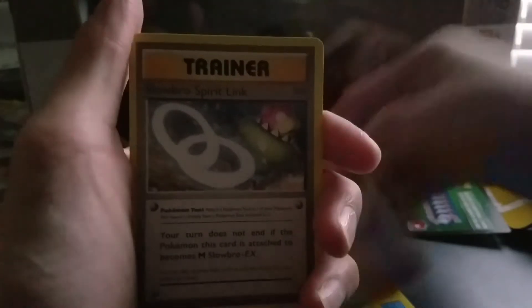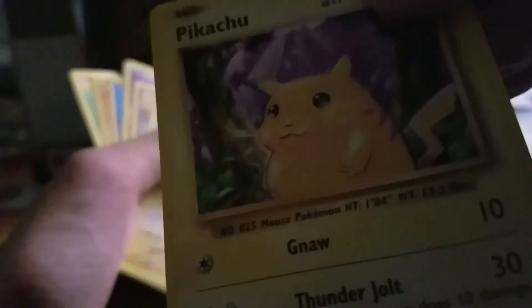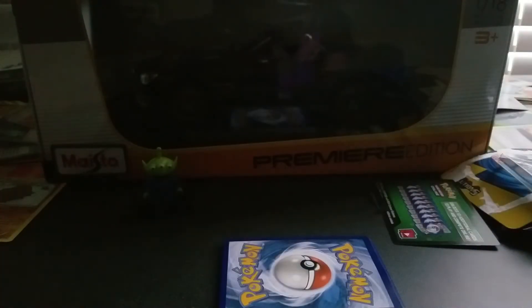We got a Machop, which is pretty cool. Weedle. Onyx — I think I have that card somewhere but I won't bother finding it. Staryu. Pikachu — the old chubby fat Pikachu, and these have levels as well. Kakuna. A Koffing. We're at a Kakuna too. Slowbro Spirit Link — this is a sign. Radiant Porygon... I don't know. And Electrode. It's a decent pack. Slowbro Spirit Link — I really thought we were going to get a Slowbro there with this fat Pikachu.